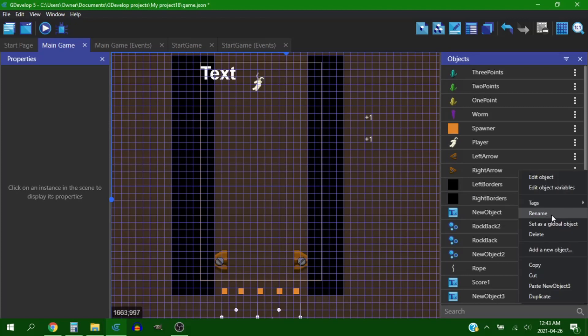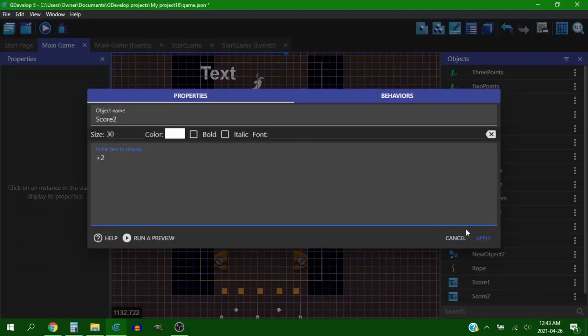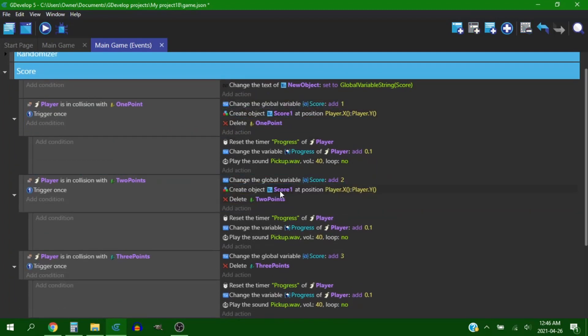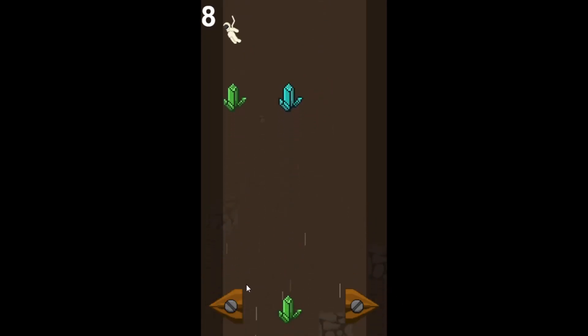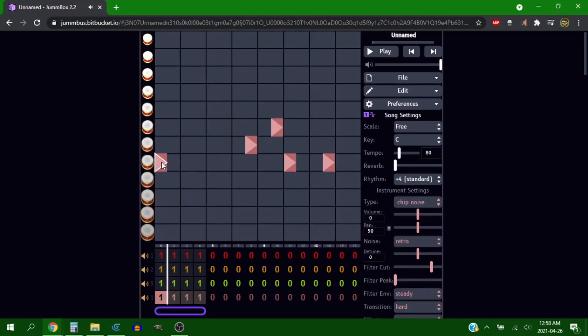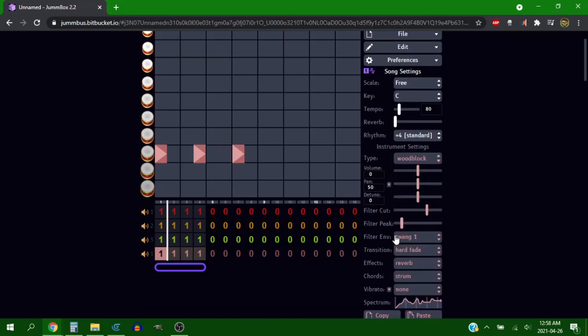Next I added a score pop-up, so when you pick up gems a text pops up telling you how much that gem is worth. This way players know each one is worth a different amount — you could just look at the score display but you're not going to look there if you're trying to watch what's coming up at you. So the score popping up helps players know which ones are worth more and which ones to go after. I then tried to add some music. I have created some really good music for video games, but that really just happens when the mood strikes me and not on command because I don't know what I'm doing. So this game has no music.